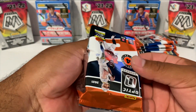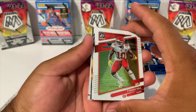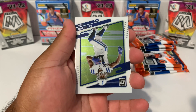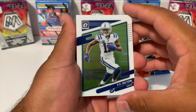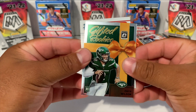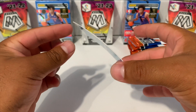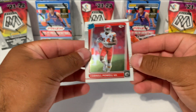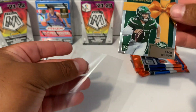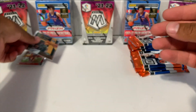Opening up Optic - starting things off, we got Tyreek Hill for the Chiefs, followed by a Ty Hilton. We got a Zach Wilson on the gifted rookies and Cornell Powell. Look at that card - it is super warped. Gonna go ahead and put our rated rookies right there, and let me sleeve up this Zach Wilson. I like this insert, it looks really nice. That was pack number one.